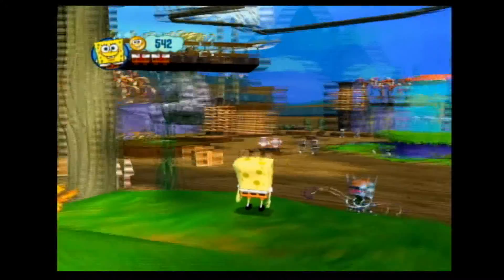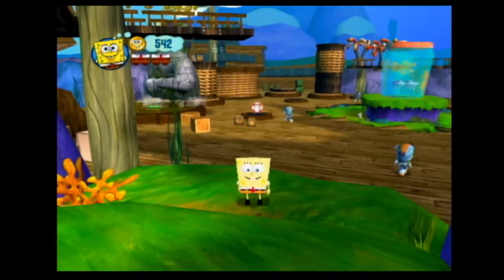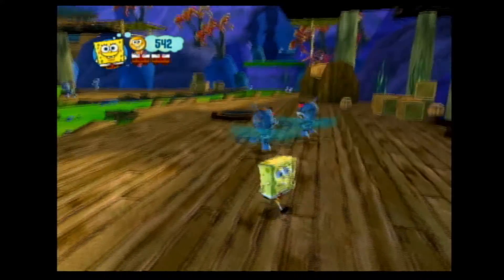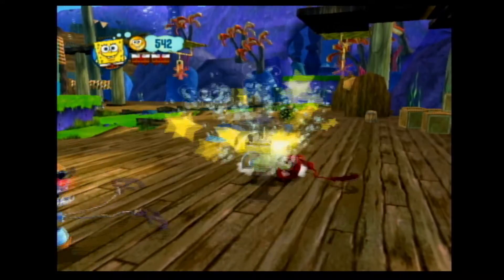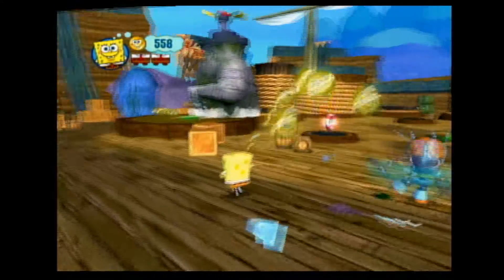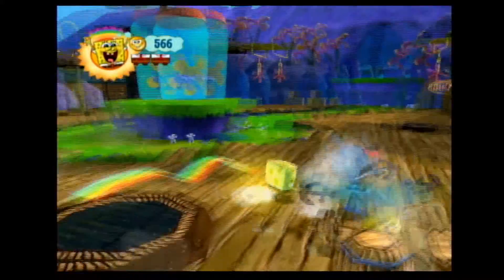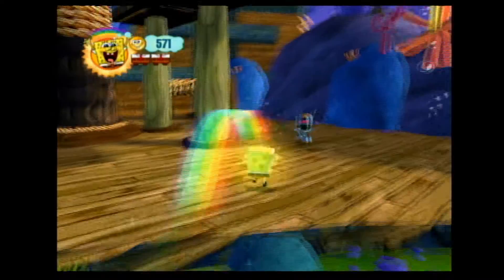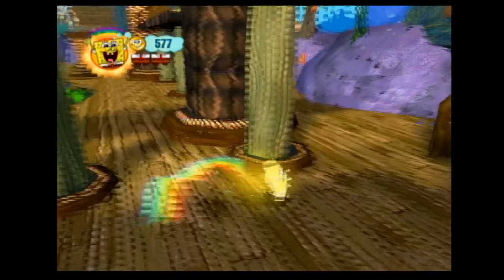Look at this section — platforms everywhere. If there's one thing to know about me, I love platforming games, so this section should be a blast. There are these new enemies here — these are Spinnerbots. They'll spin over at you and get dizzy, but if they spin into you, they'll deal some damage. You can destroy them just the same — just be careful when they get too close. Another way to destroy them is through this invincibility power-up. We can just run into them and destroy them. SpongeBob becomes super happy and, through the power of happiness and friendship and rainbows, we can vanquish our foes.